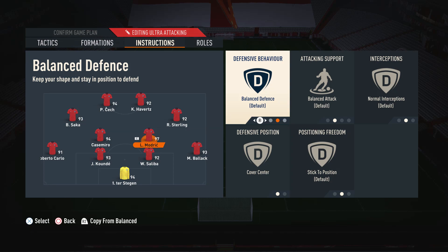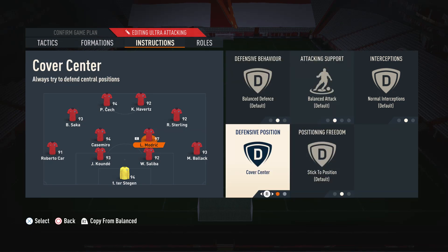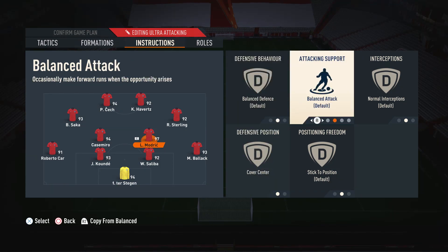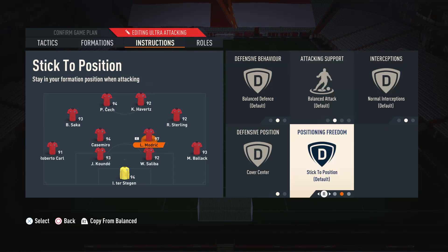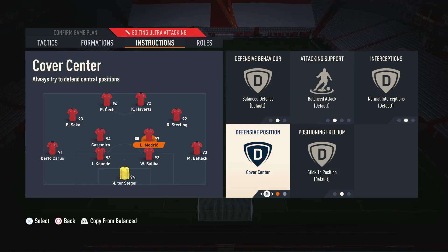For the right CDM — the more box-to-box style player — I have him on default settings plus cover center. I use him as a box-to-box player so I don't want to restrict him too much; I want to let him do his own thing — attack, defend, basically whatever he's feeling. The only important thing is cover center so he defends those central areas rather than the wings.